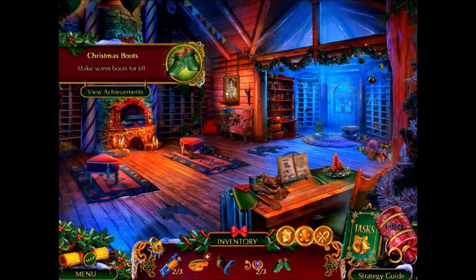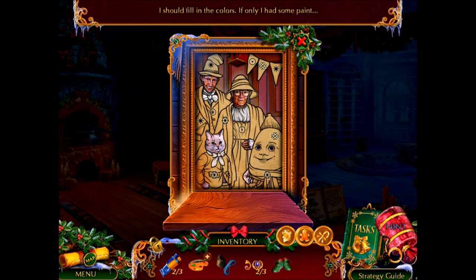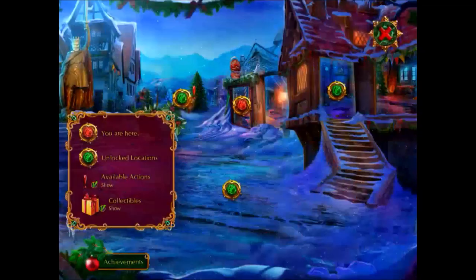Beautiful — I have warm boots for Jill. Is there anything else I need to do in this room? I'm just wanting to make sure I haven't forgotten anything. This looks cute — if only I had some paint. I need just a little bit more paint. Okay, let's go back to Jill.